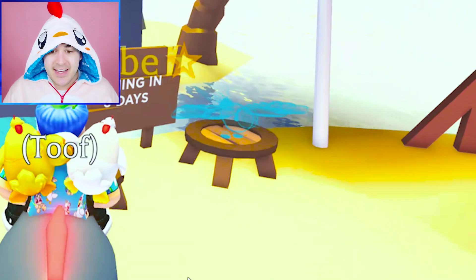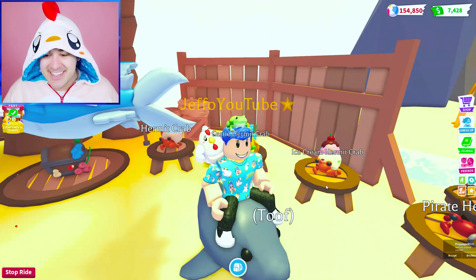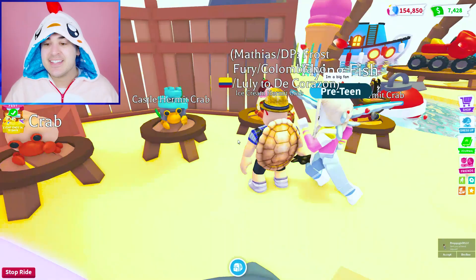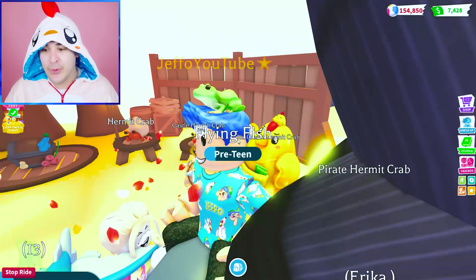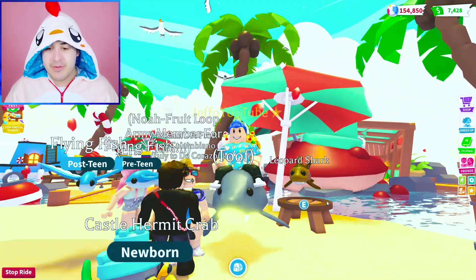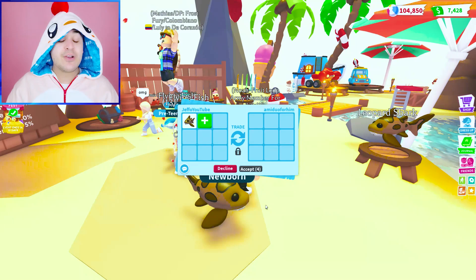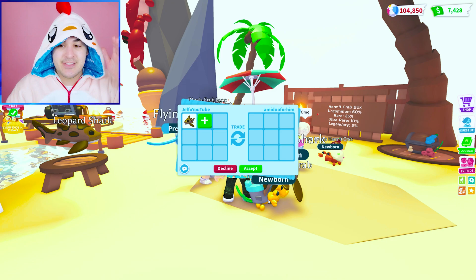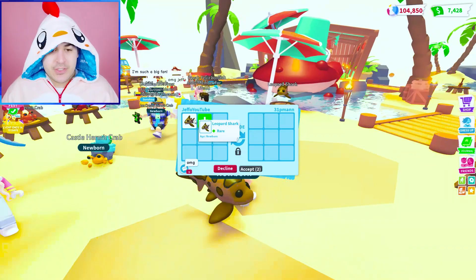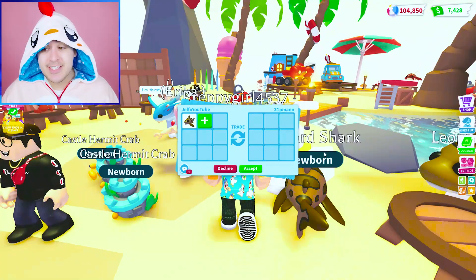Coming in six days. We have the hermit crab, the castle hermit crab, the ice cream — I did not know that was ice cream — and then the pirate. Look at the little wheel. This was gonna be my favorite pet. I thought he looked so cute even when you couldn't see the whole picture. The leopard shark is over here. He has two teeth — one and two. Tooth has one, so maybe his name is gonna be Teeth. The leopard shark is 25,000 beach balls. I'm gonna see what these guys go for. Right now is definitely the time if you guys are into Adopt Me trading. The leopard shark is a rare, so I'd trade it pretty fast since it's not a Robux pet and not legendary, but I think we could still get some pretty good trades — like a mega neon leopard shark could be really good.